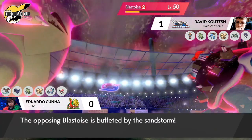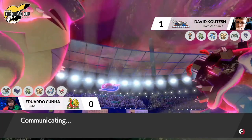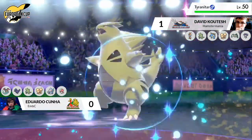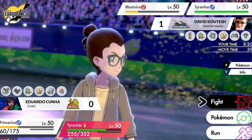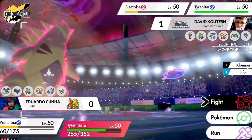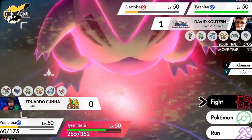Indeedy gets KO'd to that Max Darkness, as Blastoise goes for the Cannonade again into that Tyranitar, doing good chip despite the sand and bulk. The Moon Blast from Primarina is now dealing so much more damage to Blastoise thanks to those special defense drops. Blastoise returns to normal size after its Dynamax turns — it's going to be a lot more vulnerable to Moon Blast and has taken a lot of damage. Tyranitar on David's side could potentially KO the opposing Tyranitar, but the speed tie interaction is important here.